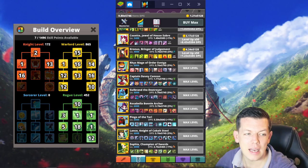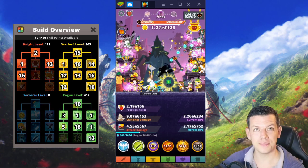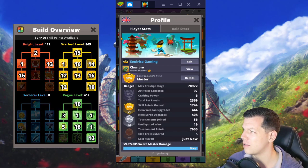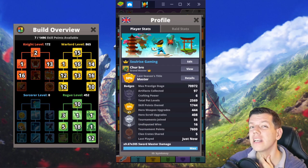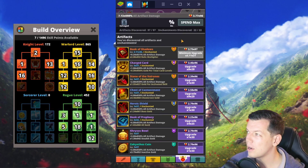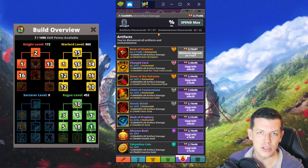Hi everyone, welcome back. Tournaments ended and I did quite well — I've increased my max stage to nearly 71k. I now have all my artifacts and all my enchantments, so this is the slow stage, which normally happens around 70k.